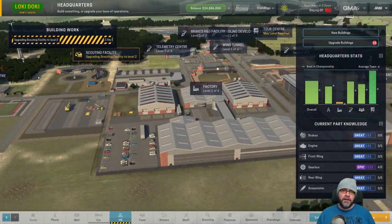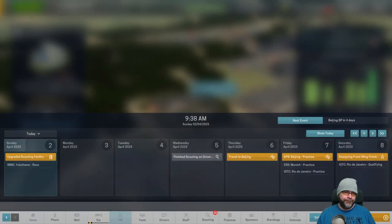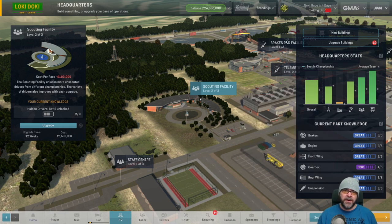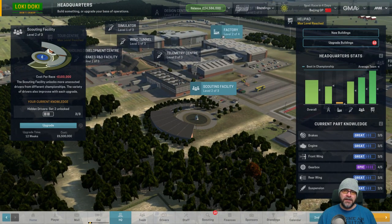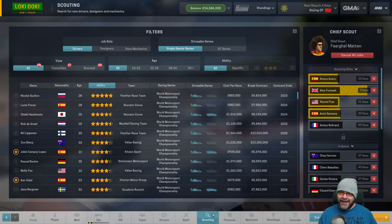Where is our new building? Oh, it's not done yet. There you go - you wanted it upgraded, there you go, bosh. The factory is okay, it's like average for everybody, but it's so expensive. 15 million - that would mean we can't upgrade the car. That's not a good sign.